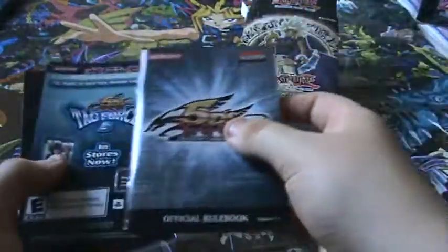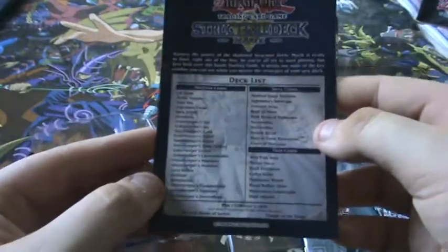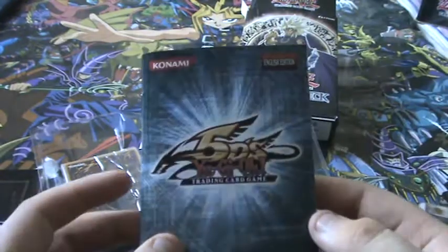So with this you get a game advertisement, a deck list — it's pretty cool. It's a sign, blah blah blah, explaining Necro Valley on the back and how it works. A rule book. And I do not like Yu-Gi-Oh! 5Ds. So there we go.